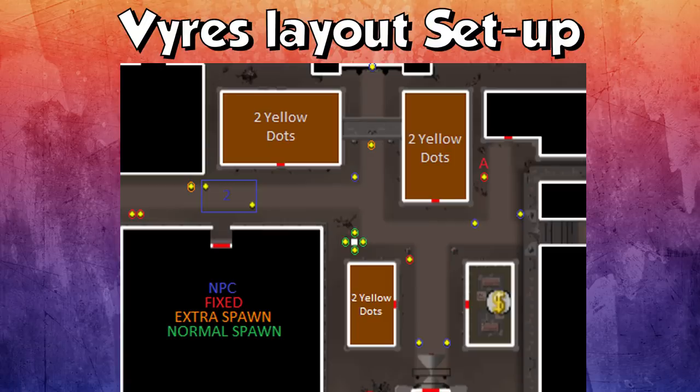The extra spawns marked in orange are just about in your aggro range, which is really nice. So you can get six Vyres on you at the same time, which is insane. Also, if you open up the door to your west, you can actually get two more Vyres on you, meaning you can have eight Vyres on you at the same time — nutty XP. The green ones are just your normal spawns that will spawn all around you and you'll just DPS them down. As long as you set up your world right, you'll have at least six Vyres on you.